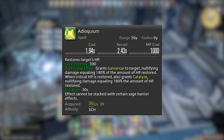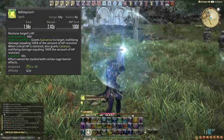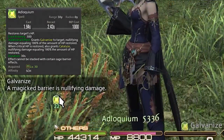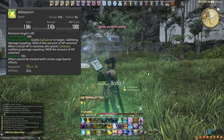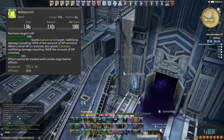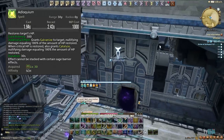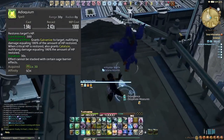We then have Adloquium. This is our single target shield — it's going to initially heal the target but also grant a shield called Galvanize, which is about 180% potency of the HP restored. If you crit this, it adds an additional effect called Catalyze which offers an additional 180% of the initial heal as a shield. Typically use it pre-pull before the tank pulls a big pack, and in a raid instance use it before the pull and fish for a crit.